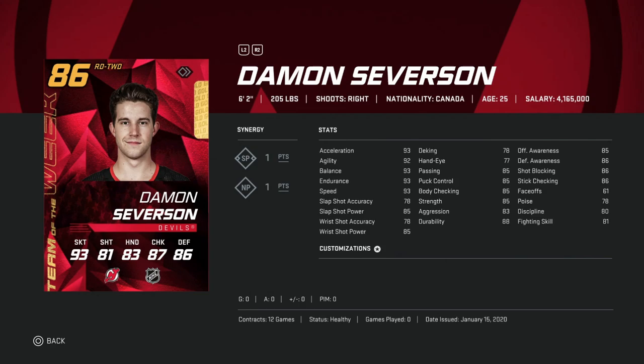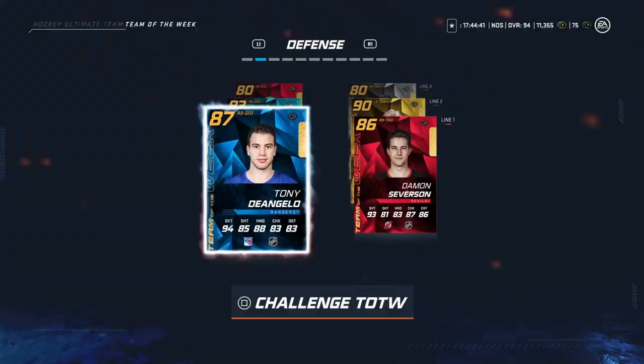Then we've got the 86 Damon Severson. Not a lot of crazy highlight names this week. 6'2", 205, so decent size, but skating is mediocre at 93. His slapshot accuracy is in the 78s. Combined with only 86 stick checking and 85 body checking, there are far better options for 86 overalls, and I would pass on this one.